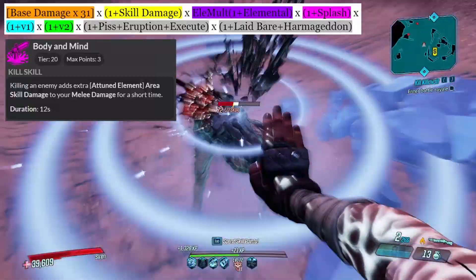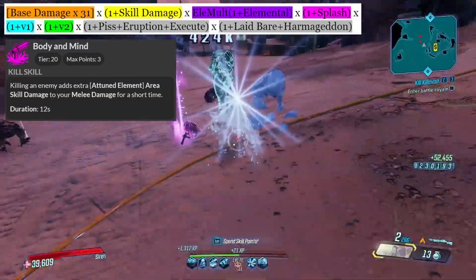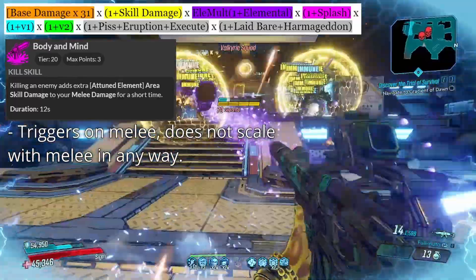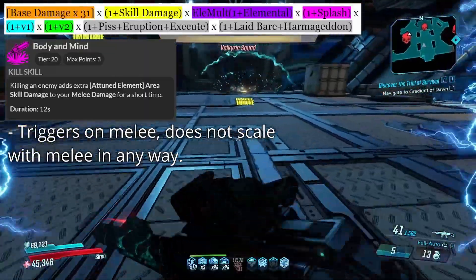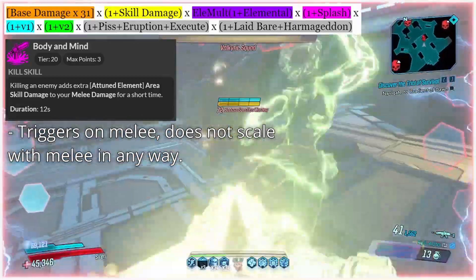And finally, Body and Mind. Killing an enemy will add splash damage of Amara's attuned element to her melee hits, which will last for 12 seconds, but this timer will reset on kill. It is important to note that while it is a melee skill and triggers on melee damage, the actual damage of Body and Mind has nothing to do with the melee damage that you deal — it just triggers from it. The base damage is entirely its own base damage as listed on the card.